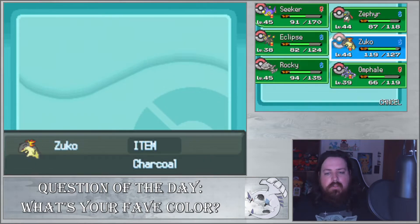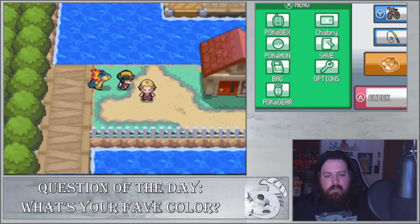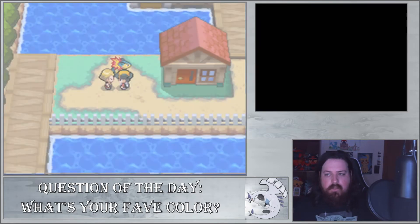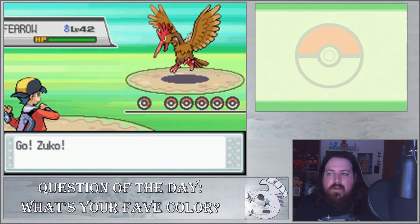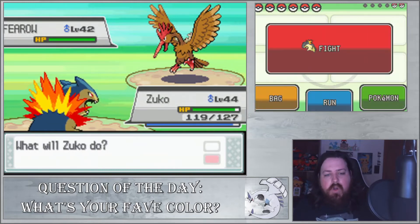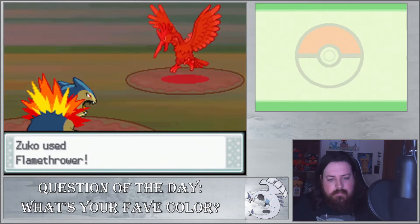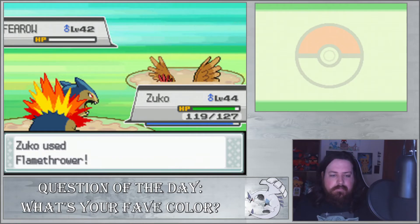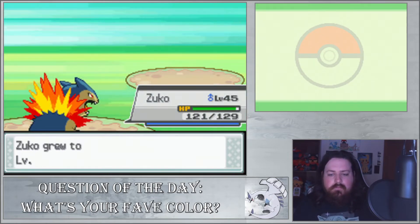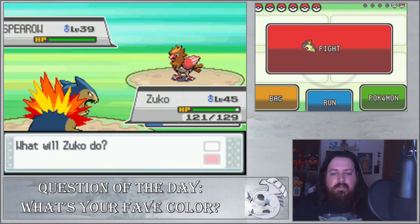I'm actually going to switch and let Zuko get a little bit of experience. We're going to battle this person right here — this person is a Bird Keeper. Giving us a little break from the Water types. There's a lot of Water types in this area. We're just going to click Flamethrower, and that will take care of the Spearow. Then another Spearow — pretty easy to take that out as well. Not too bad.